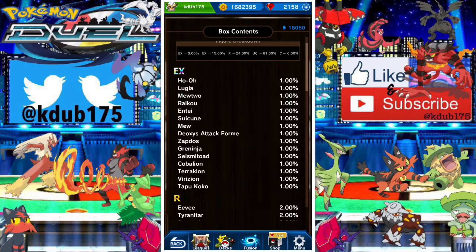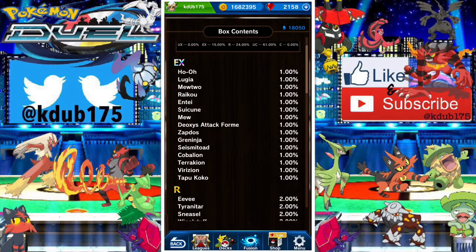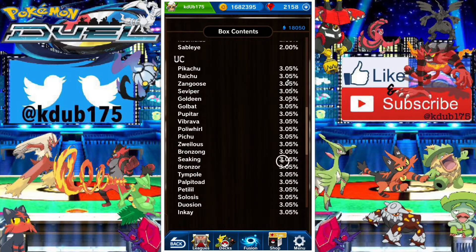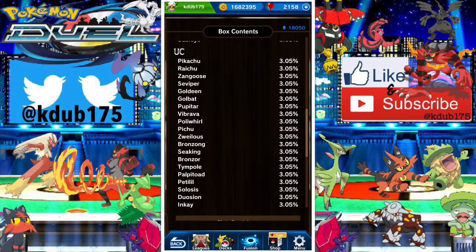I'm disappointed — there's no Blaziken, which to be honest I'd be a little salty about since I just spent 4k material. There's no Sceptile, no Magnezone, no Decidueye, no Gengar. If you're a newer player and really need a figure, there's really not a lot of good rares. Sableye is pretty much the only good rare in my opinion. Reuniclus is dead, the uncommons are pretty bad as well — maybe Braviary and Poliwhirl.